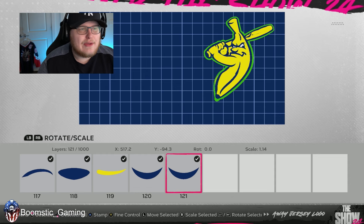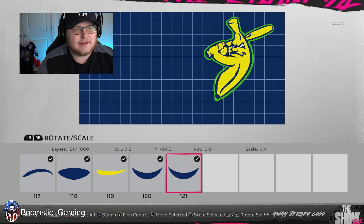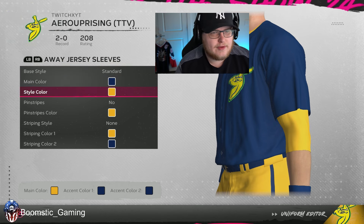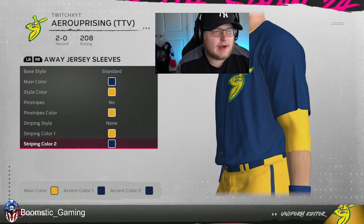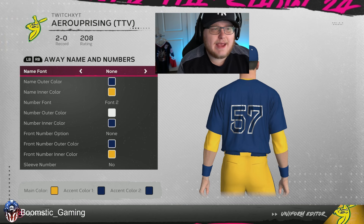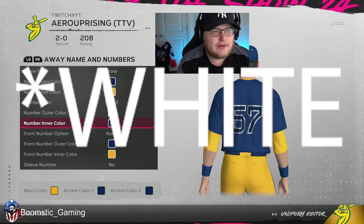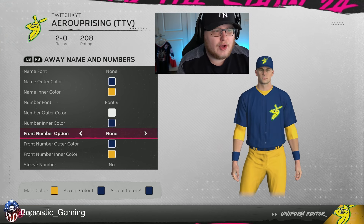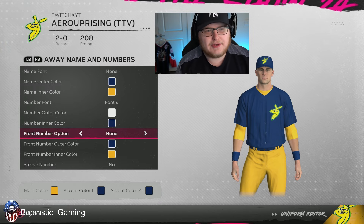For the jersey logo, move it to about this spot that puts it over the chest area on the side — it makes it look really good. For the sleeves, this is simple — just your standard sleeves, main color blue, no striping or pinstripes. For the name and number, same thing — no name, font number two, yellow outline, blue inner. This time there's no front number on this one, though you can add one if you want.